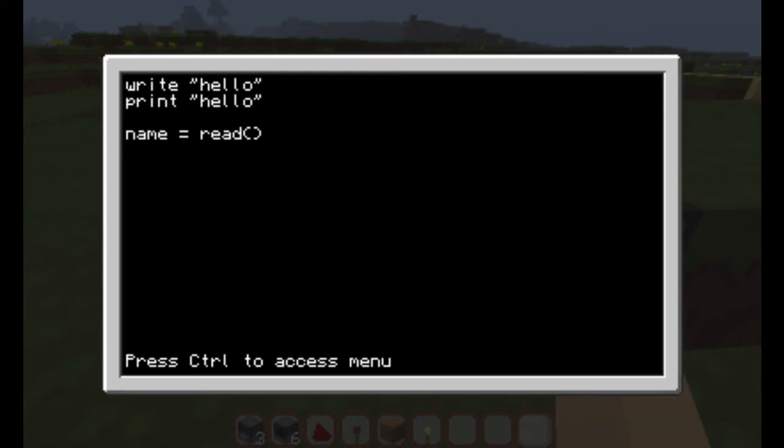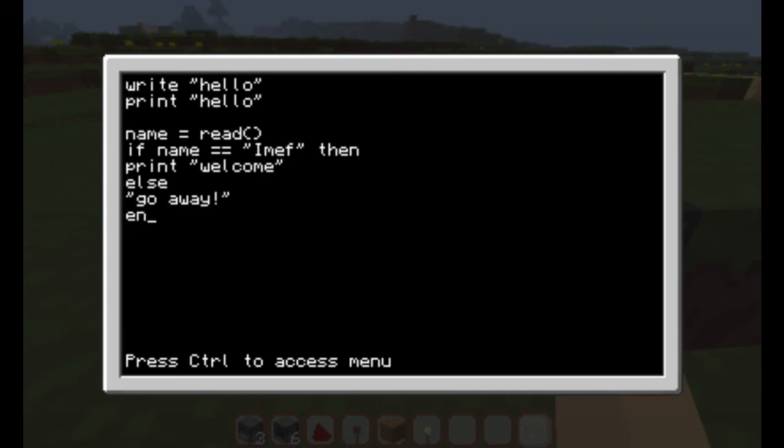And then let's add a condition — so this is very basic programming what I'm doing right now. For example: if name equals 'emuf' — that's my name — then print something like 'welcome', else 'go away', and end. That's another condition.